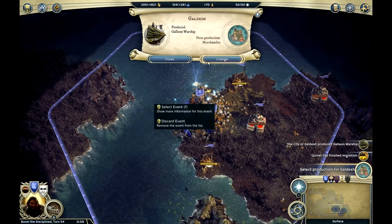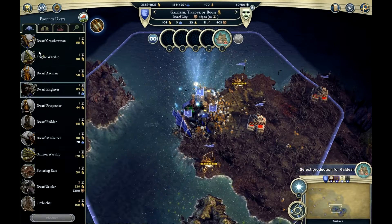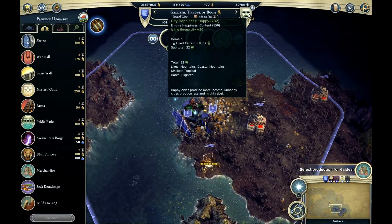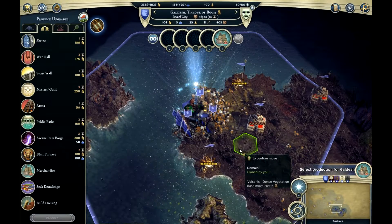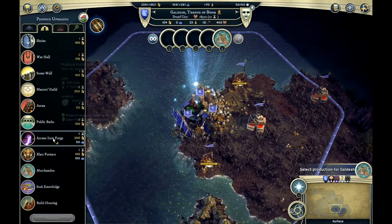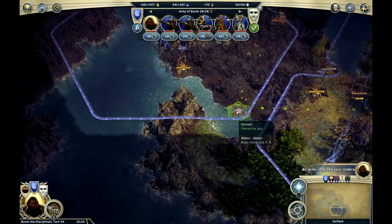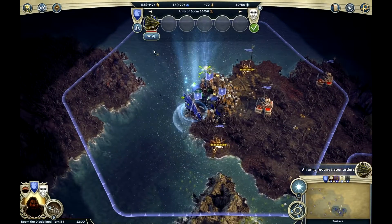So I produce my first warship and I tell it to produce a galleon. I try to decide between the frigate and the galleon, but it's whatever. Public bath — but my happiness isn't too bad so I decide against that. Then we look at stone walls or the war hall, but I want to pull the firstborn, though I decide not to. So cannons are coming — after fire tanks, I can't remember what they're called.